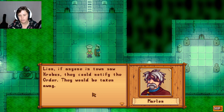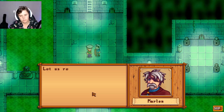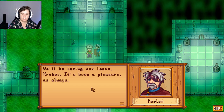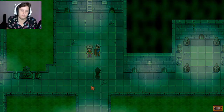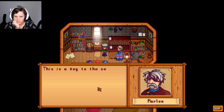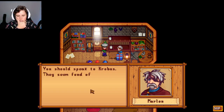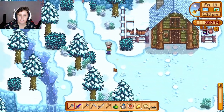If anyone in town saw Krobus they would notify the order and Krobus would be taken away - you must keep what you've seen here secret. Let us return to the guild, I have something to give you. You're proving your trust to me - this is a key to the sewers. Until now only Magnus, Gil, and I have had a copy. Now you do too. You should speak to Krobus, they seem fond of you - and don't forget, they're to remain a secret.